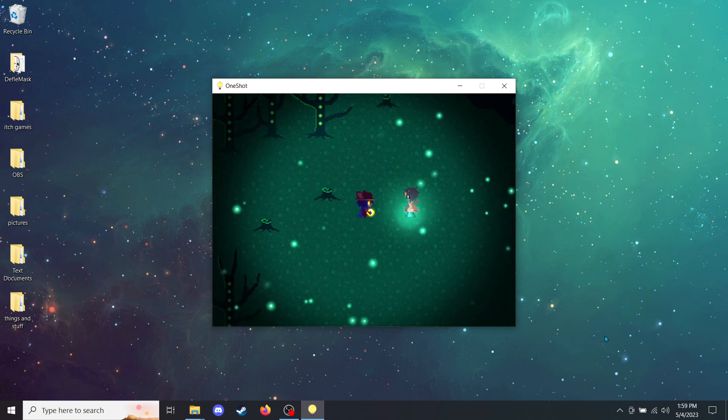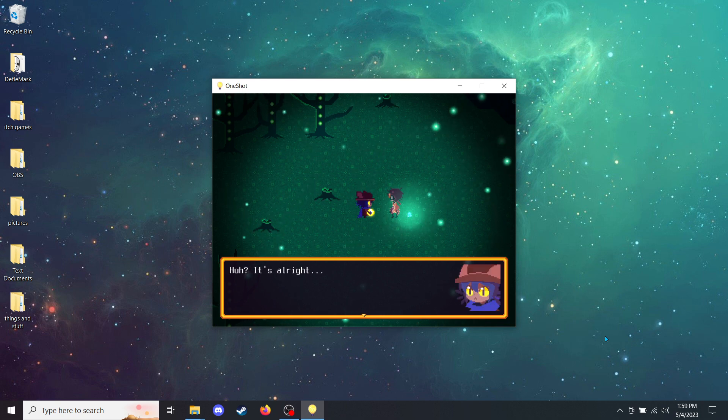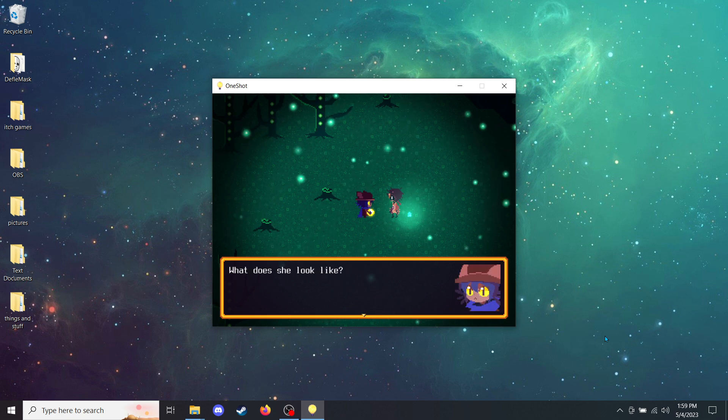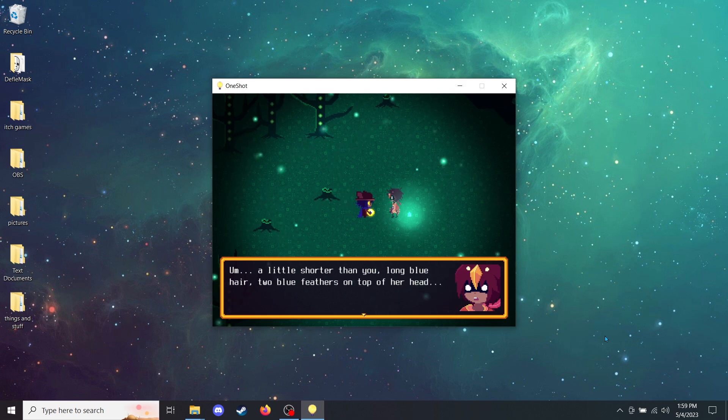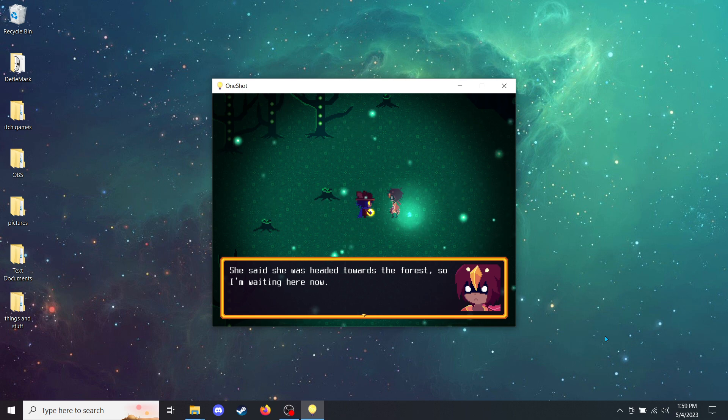Big fan. Hey, you there. Have you seen a little girl? She's a little bit shorter than you and... Wait. That's... the sun. Are you our savior? Yeah? Oh my stars! Sorry for my rudeness. It's alright. Are you looking for someone? My little sister. She's been gone for three days now. I've been looking all over. What does she look like? A little shorter than you. Long blue hair. Two blue feathers on top of her head. I'm sorry, I haven't seen anyone like that. Where was the last place you saw her? Back inside the ruins. She said she was headed towards the forest, so I'm waiting here now. I ran out of places to look.